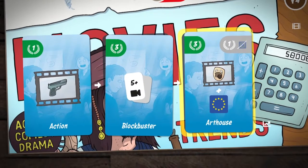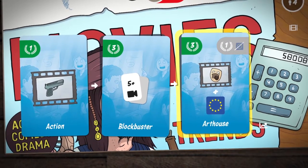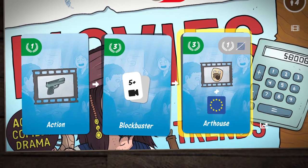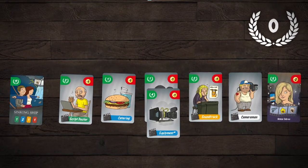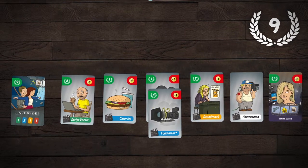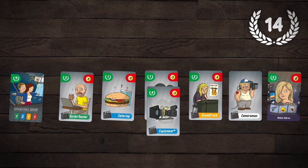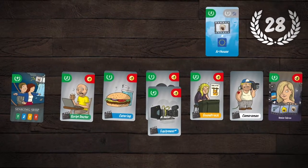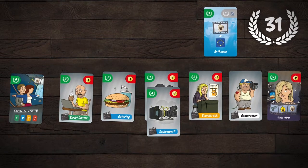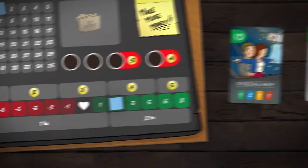Some of the trends also give more prestige points if you are releasing in the right market. After placing your production assistants, it's time to reap your harvest. You'll get prestige points for the script if all requirements have been met, attached stars whose requirements have also been met, production cards, production period, trends you've hit, and the market. For trends you've hit, you'll receive an award and will also be more in favor with Mr. Grumpy, so you will rise on the sympathy track.